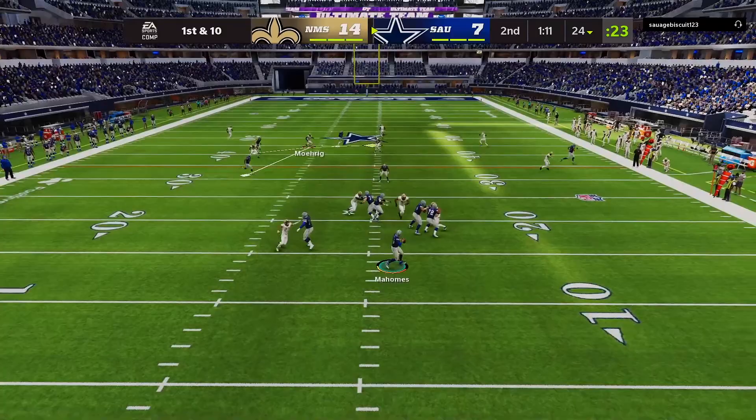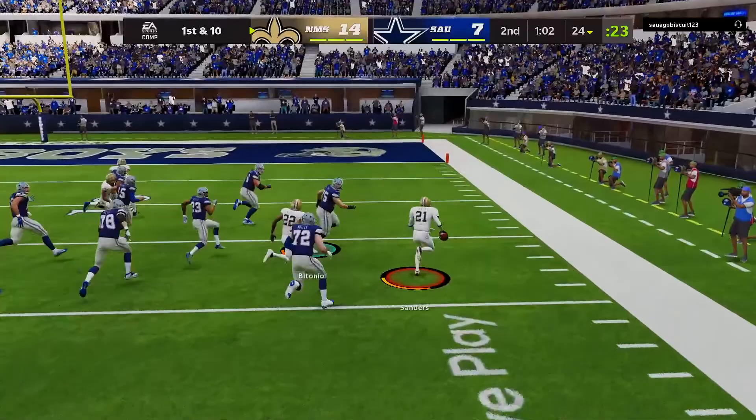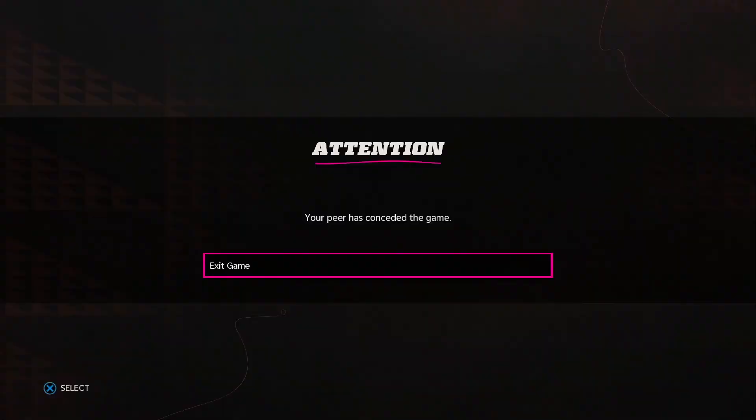Back on defense, he throws up a prayer and we end up picking it off with Deion Sanders. Ultimately that's the end of the game — everybody in Madden does not want to stay and finish a game. We throw it to Mike Thomas on a little crosser getting down at the two, but he'd had enough. We win game one 14 to 7 with the rage quit. On to game number two!